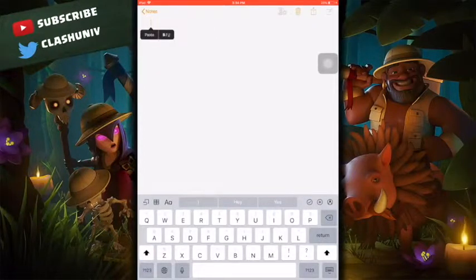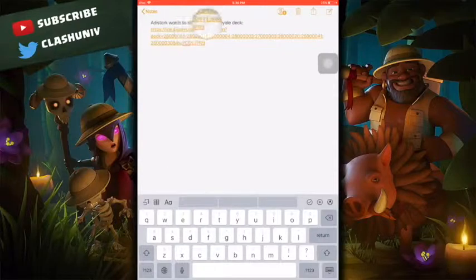Deck Copying Glitch: If you change the code of the Deck Copying link, you would be able to see a deck with eight same cards.